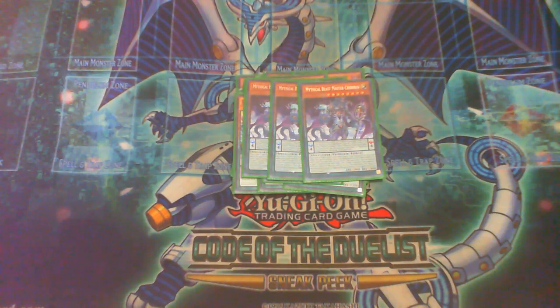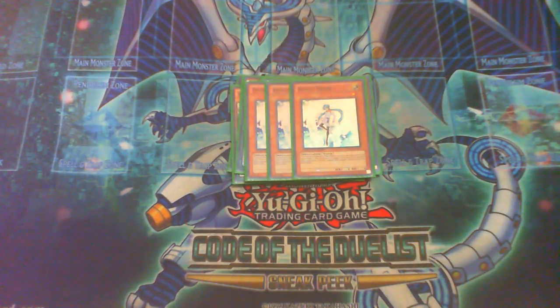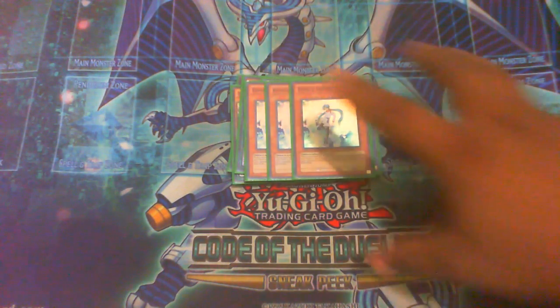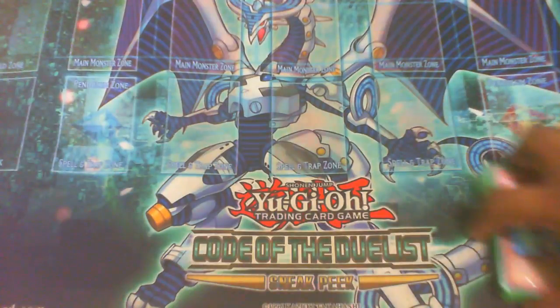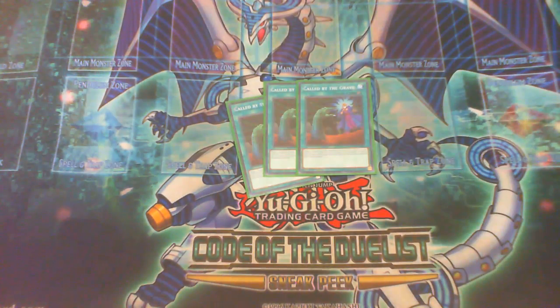Skullcrobat Joker — shoutout to Tussief who lent me them. Two Jackal King. Triple Effect Veiler as the only hand trap. I must say the triple Effect Veiler has been working for me, but I see them way too often. It's not exactly a problem all the time, but when I'm going first I don't really like to see it unless I'm drawing into it with Electromite.